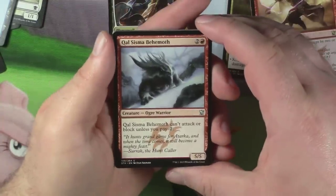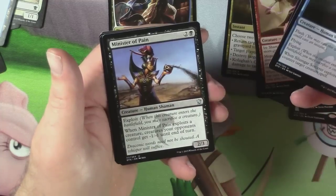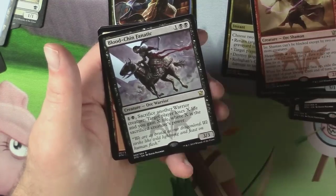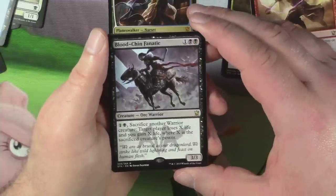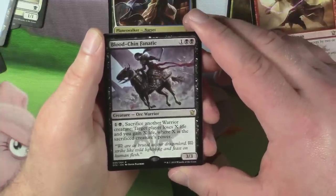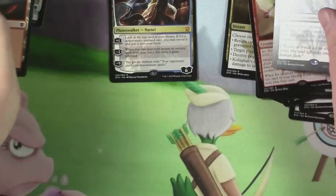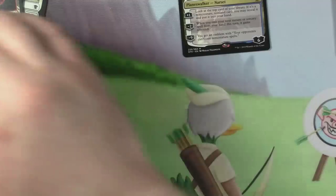We've got a Kalsysma Behemoth, Silumgar Sorcerer, Minister of Pain, and a Blood Chin Fanatic. One and a black — sacrifice another warrior creature; target player loses X life and you gain X life, where X is the sacrificed creature's power. Three-three for one and two black — for that very relevant black-white warrior deck.